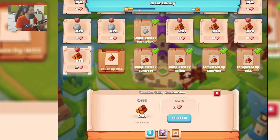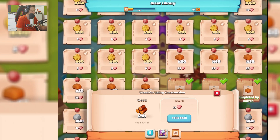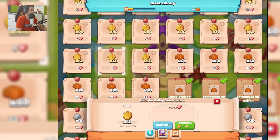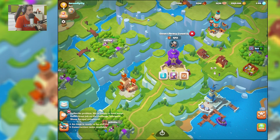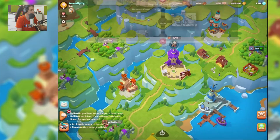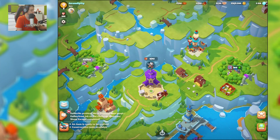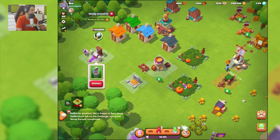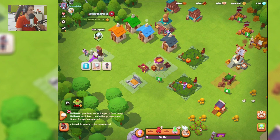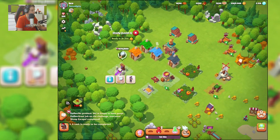I can go and take this task but it's expensive. So maybe I should complete this task. As you can see, I got a construction token! So this is cool. Let's go back — I am so close to researching the new home. This is so great guys, a new worker — this is cool.